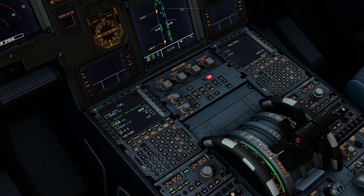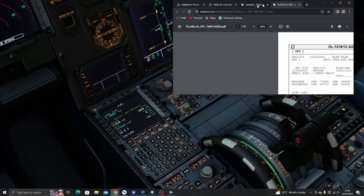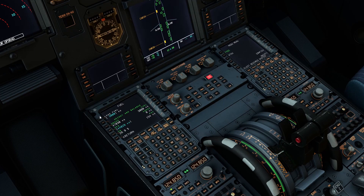I've done the flight planning. Our flight today is Delta 1319 on VATSIM, Las Vegas to Los Angeles, flight time around 40 minutes. We have a zero fuel weight of 59.1 and block fuel of 4.9 for the tanks. We're in the Airbus A320 by Phoenix — it's been a while since I've flown this so bear with me if I'm a bit rusty. Fuel set at 4.9.